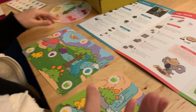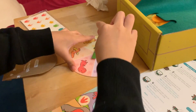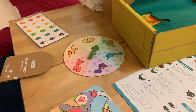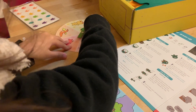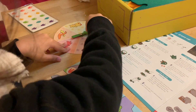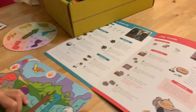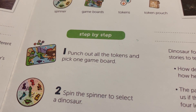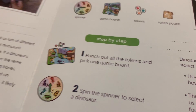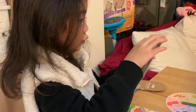Okay. Spin this. How to play. One: punch out all the tokens and pick one game board. Okay. Two. There's one.